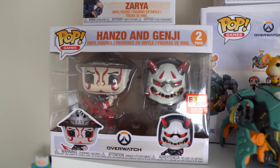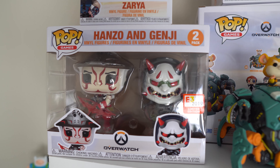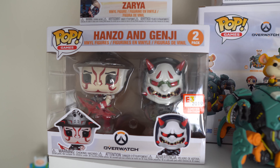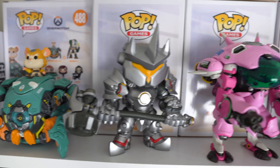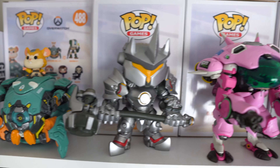Then we go all the way up to our tanks. First, we've got this Hanzo-Genji two-pack, which is really cool — from E3 2019. Then we've got Zarya, which is a kind of boring pop but she's a tank so she goes over here. We've got Nano Cola Baby D.Va — actually even cooler. And then we've got Hammond the hamster right there.